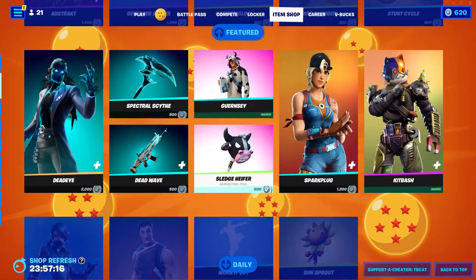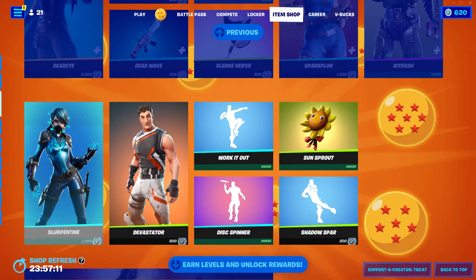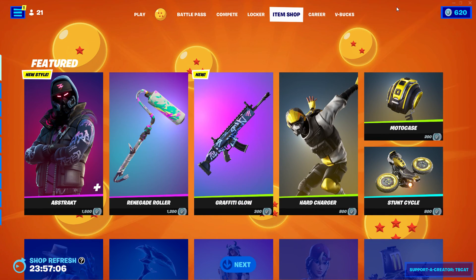Not much in today's item shop — we did get a brand new wrap which is cool, and I think Devastator may be rare as well. Definitely gonna have to pick up Serpentine. I hope you guys enjoyed and I will see you all in the next video, bye for now.